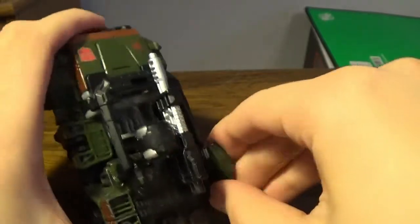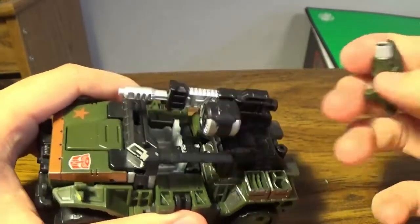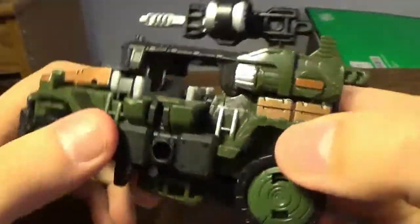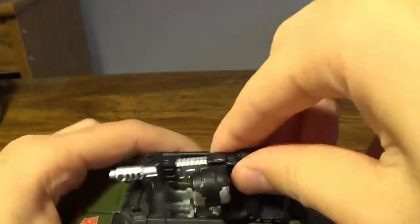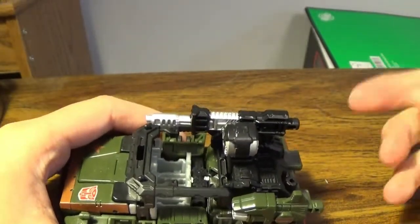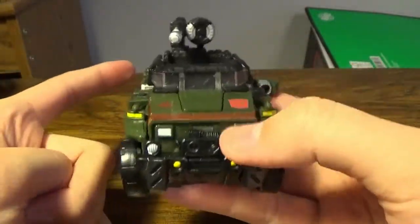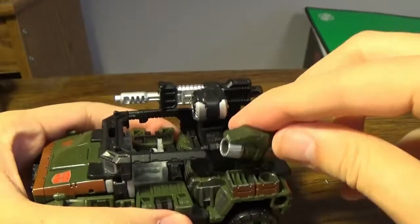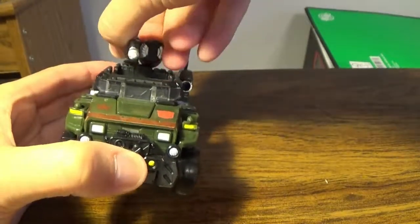You have a whole lot of pegs on the side and holes and places to put stuff. This is Hound's shoulder cannon — if you want to, you can put it on either side. Since Americans sit on the left side of the vehicle, there's the same paint on both sides. You can have a driver's side cannon or a passenger side cannon. You can put it off to the side, kind of like a shotgun position where the passenger is controlling the gun.